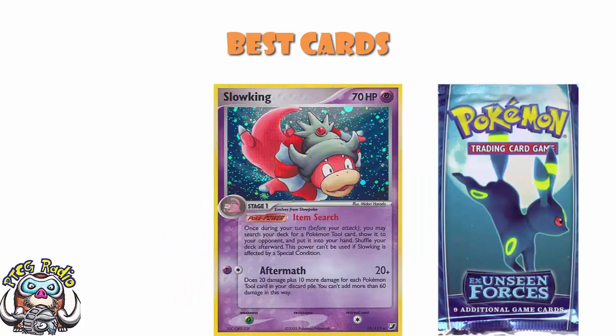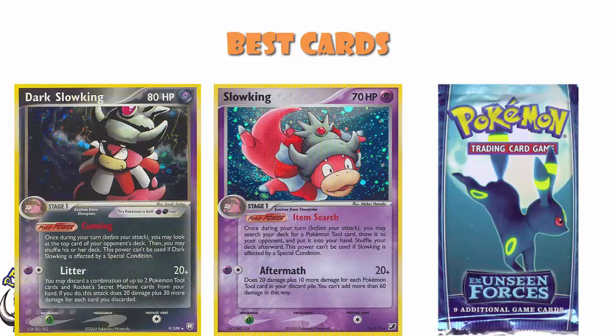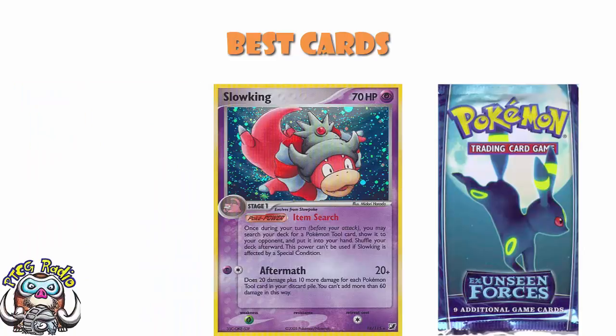Slowking was also a rather nice Pokemon from the set — it let you search your deck for a Pokemon tool card once during your turn. Why was that good? Because of Dark Slowking. Dark Slowking had the attack Litter that did 20 damage for two energy, but you could discard up to two Pokemon tool cards or secret machine cards from your hand, doing 30 more for each one you discarded. Dark Slowking really needed to have Pokemon tools in hand, and Slowking got those tools out. Also, two energy, 20 damage plus 10 more for each Pokemon tool in your discard, up to a maximum 80 damage — so it was a really nice backup attacker.